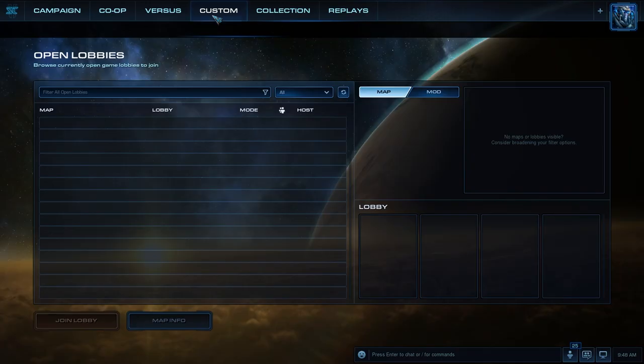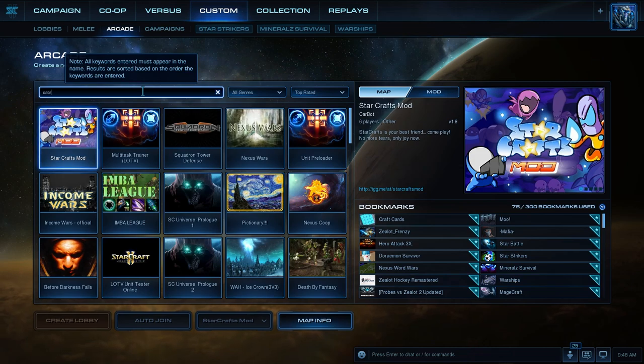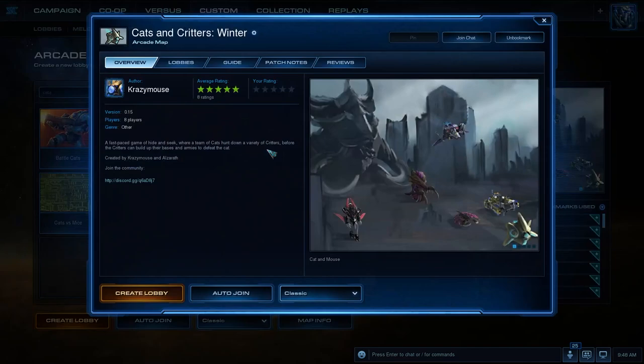Cats and Critters is a custom game mode that can be found in the Starcraft 2 arcade. It's an asymmetrical cat and mouse type game involving two cats versus six critters. Their goals are the same: kill the other side.